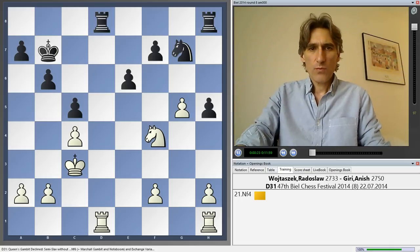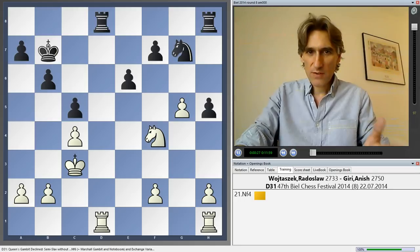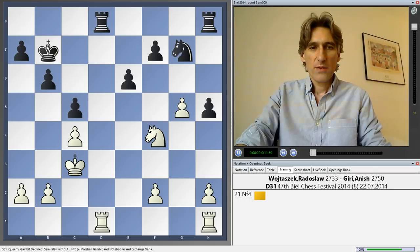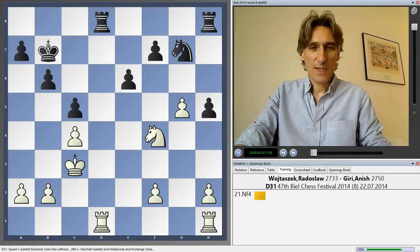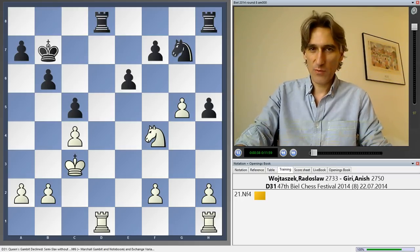Wojtoszek with white has a slight advantage. Even though this is around move 20, the players were playing incredibly quickly — as both players confirmed afterwards, this was all part of their home preparation.